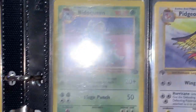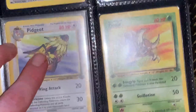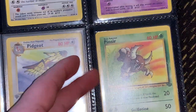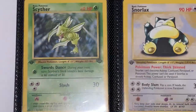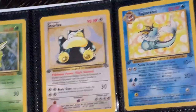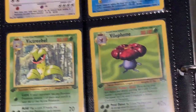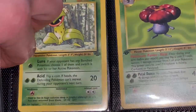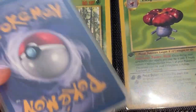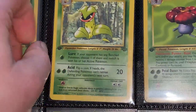You might miss Mr. Mime. I got Kangaskhan and Pidgeot. Oh, there's Pidgeot. I got the Scyther, and Snorlax, Vaporeon, Snorlax, Victreebel. I ordered some more of the oversized sleeves for these, so I can put them all in triple sleeves, and then the BCW side-loaded pages.